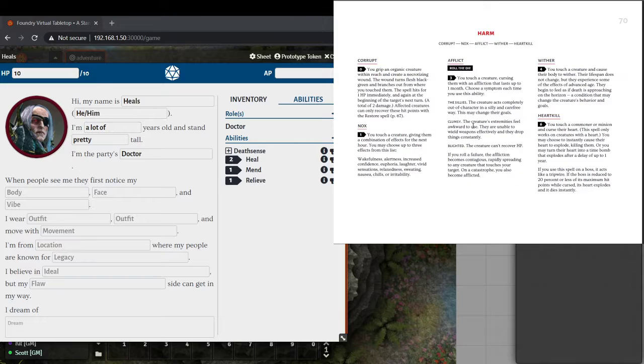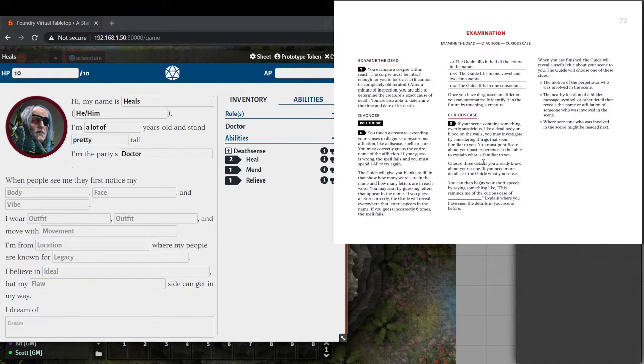For Diagnose, you must correctly guess the entire name of the affliction. If your guess is wrong, the spell fails and you spend one adventure point to try again. It's basically a game of hangman. You roll the die first: on 1-10 the guide fills in one consonant; on 11-19, one vowel and two consonants; on a crit, they fill in half the name. If you guess wrongly six times the spell fails. It's a really cute minigame.